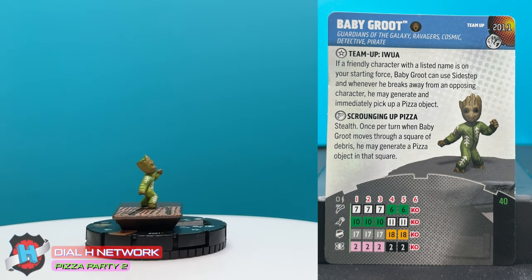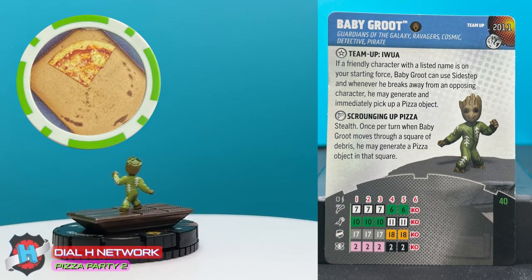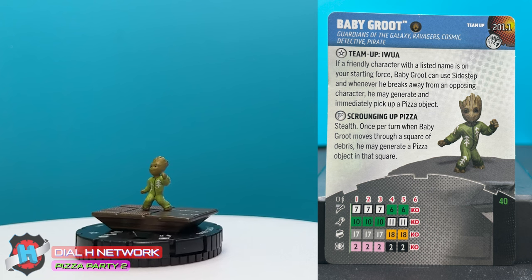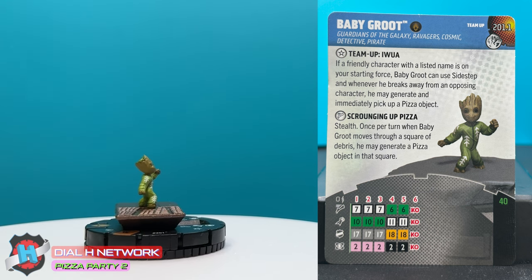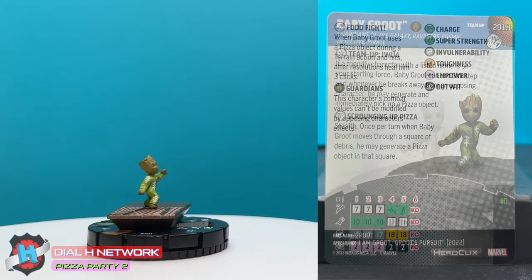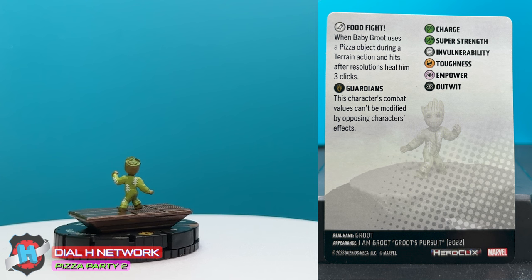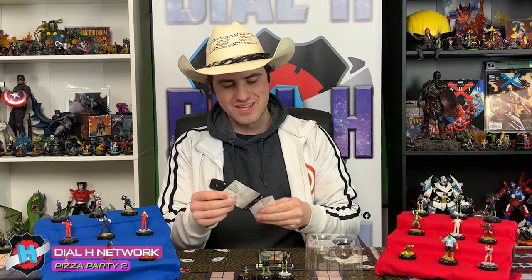The team-up card is Team-up Aiwua. If a friendly character with a list of names is on your starting force, Baby Groot can use Sidestep, and whenever he breaks away from an opposing character, he may generate and immediately pick up a pizza object. That's really good — so he just now has Sidestep the entire game. Obviously, he loses his shifting focus ability when he uses this though. Scrounging for Pizza is his new speed power: stealth. Once per turn, when Baby Groot moves through a square of debris, he may generate a pizza object in that square — he's just making pizza all over the place. And then his attack power is Food Fight: when Baby Groot uses a pizza object during a terrain action and hits, after resolutions, you heal him three clicks. So if he's on click four, he'll heal all the way back up to full if he's hitting them with pizza. That's really thematic and really fun. I like Baby Groot.